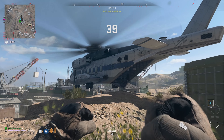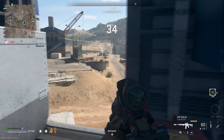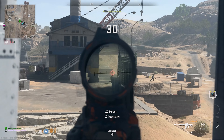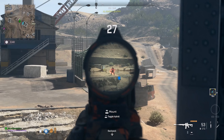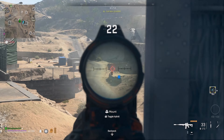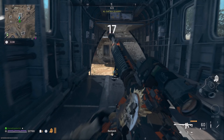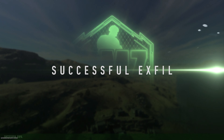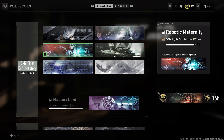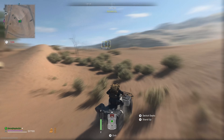Tip number four: the final exfil spawns after the timer has depleted and normal exfil zones are unavailable. It's the safest time to leave the DMZ because most other players have already left — it'll likely just be you in a small area. You get a 70-second timer and the last 10 seconds are easy. On top of that, you'll still earn calling cards based on the number of times you've successfully exfilled, which I'll show on screen.